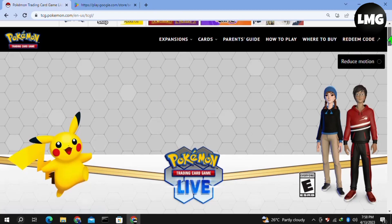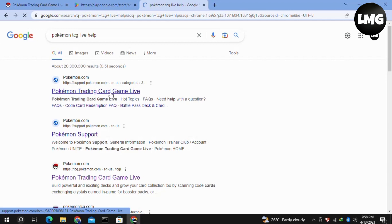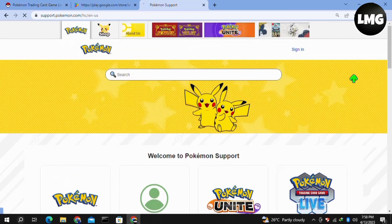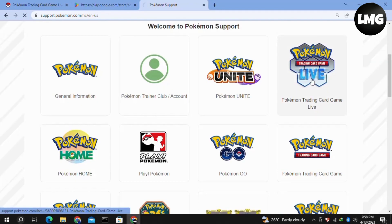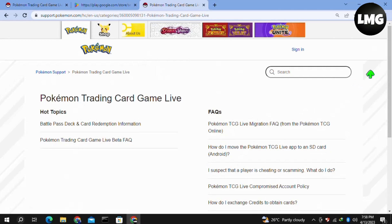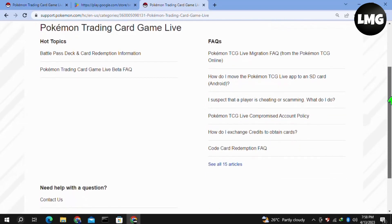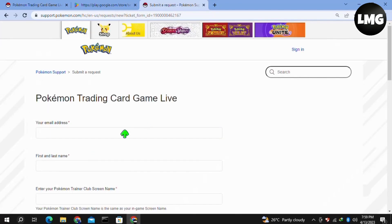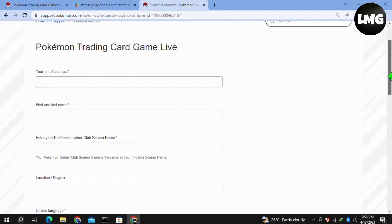Now moving to our fourth and final solution: contact the customer support team of Pokemon. Open the Pokemon support website, select your gameplay, scroll all the way down on the page, and click on the 'Contact Us' option. Then fill in all your information and details about your gameplay.